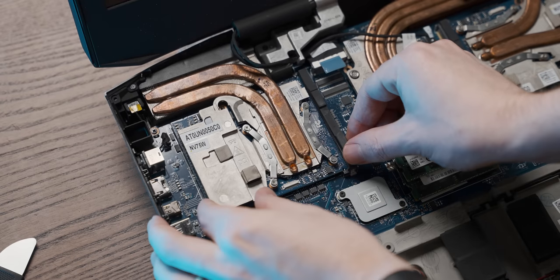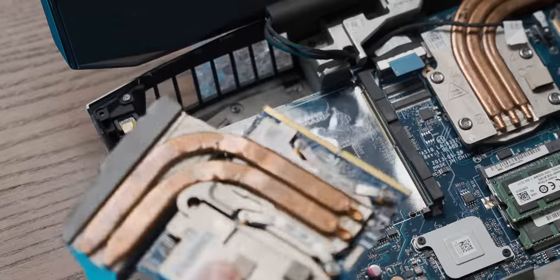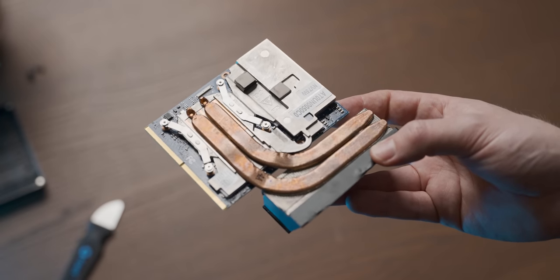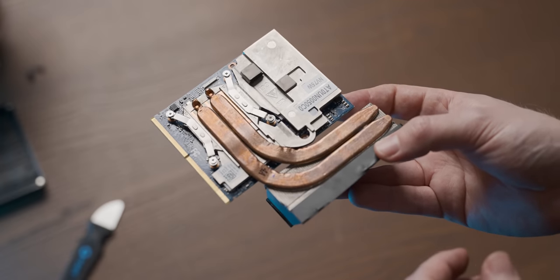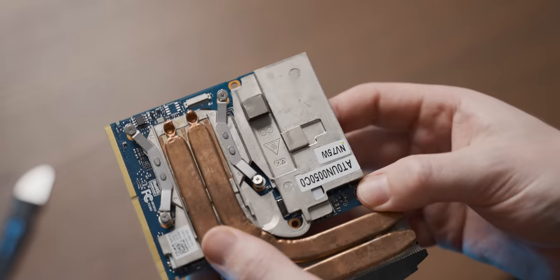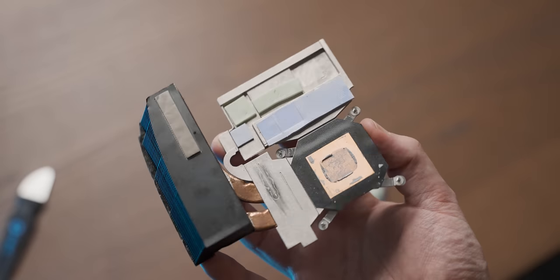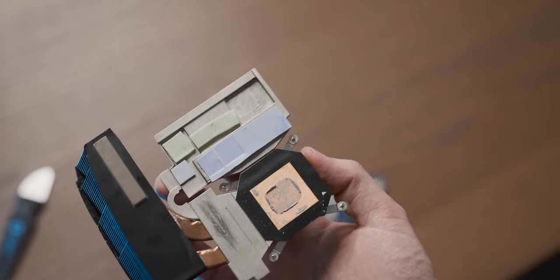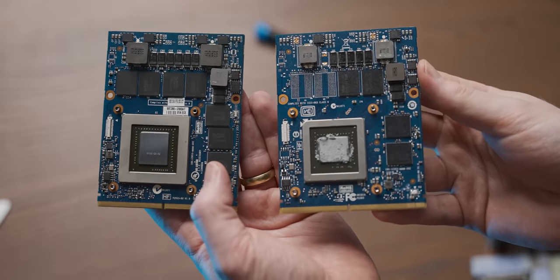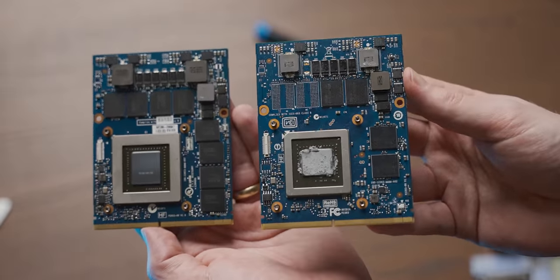I remember this being quite a traumatic process — and oh no, it is still traumatic. Here is our pathetic little GTX 765M that we're replacing, and we have to harvest the definitely-adequate cooler off of it. In terms of things like memory and power delivery contact, this actually does look basically identical to the 880M card. If you look at the two cards side by side they look essentially identical, except there's a lot more stuff on the 880M and the die is significantly chunkier. That's a good sign — I think this is going to work really well.